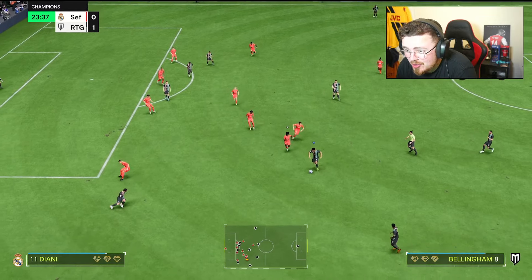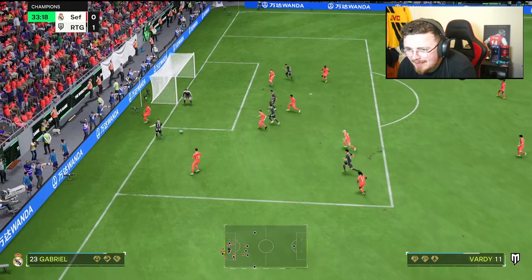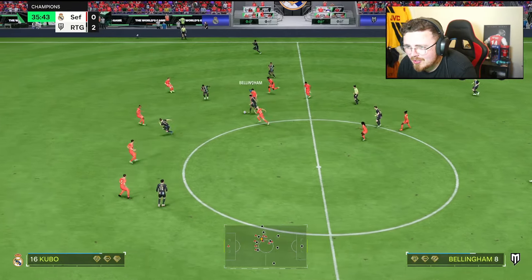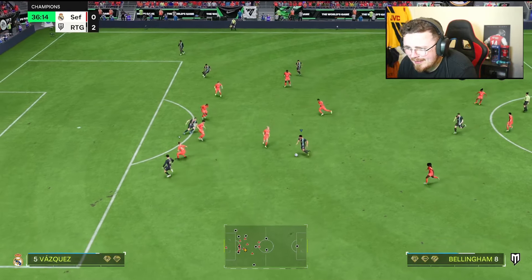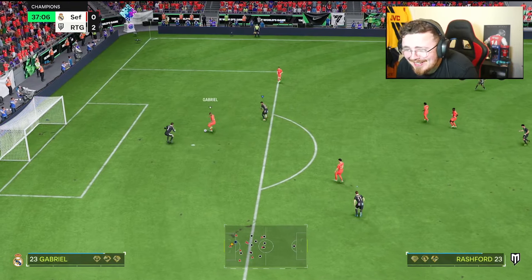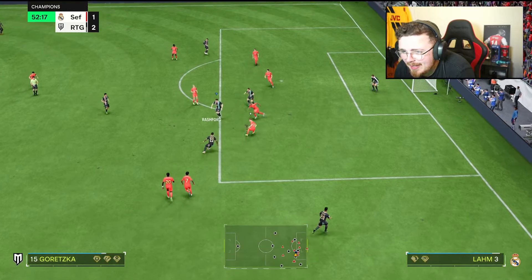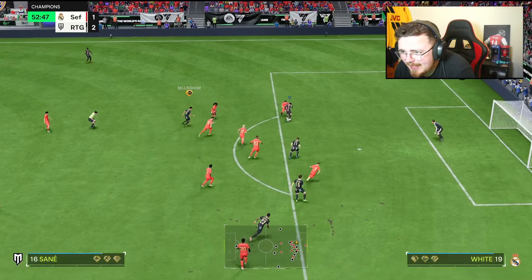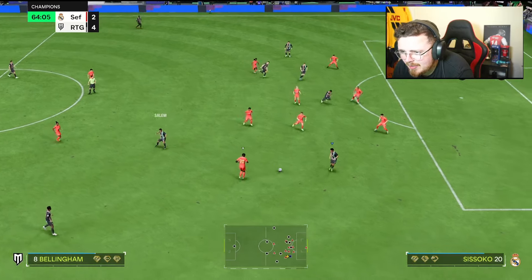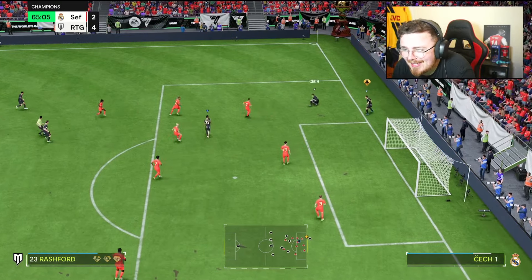Dribbling is good — controlled sprint, left stick, he's got it. Just can't quite thread that pass through — opponent's very AI-based defending. Rashford should be scoring that. Great first touch — my boy's got power. Really want to ping a Finesse Shot. This person has committed way too many players forward — Goretzka, punish here! Bellingham — that's it — Sane, let's go! Ping pass is dangerous on the edge. Bellingham with the assist — look at his movement out there. We're cursed — why are these Finesse Shots only hitting the woodwork?!